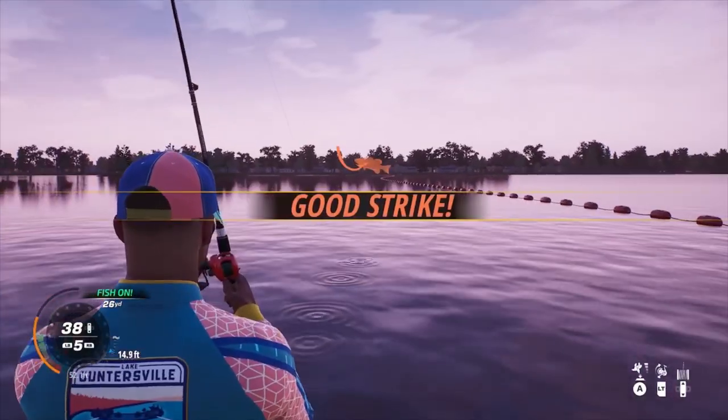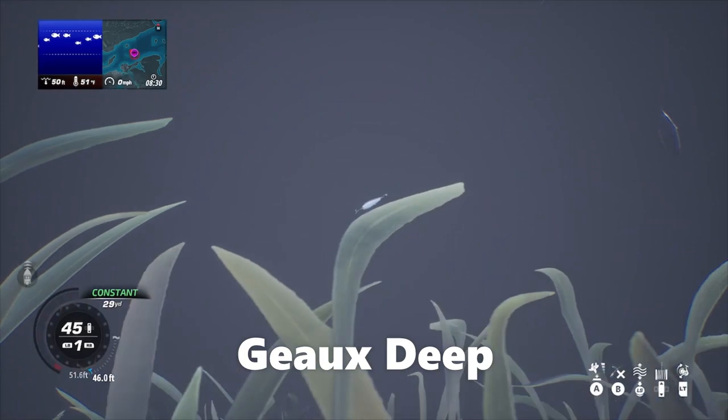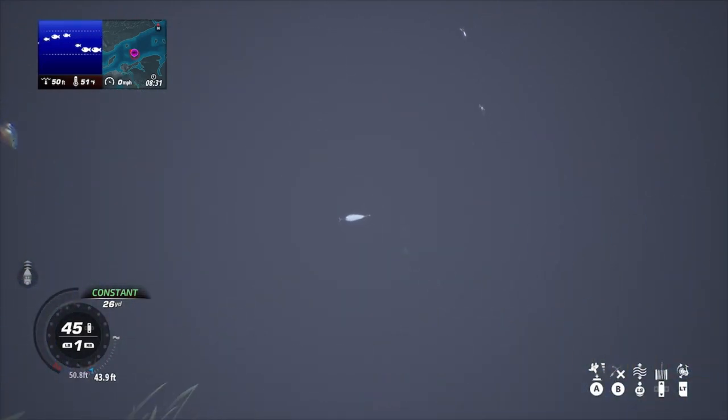It's basically lazy man fishing — a nice quiet day on the boat. Just cast out and let that baby sink. Use your fish finder to see if they're 25 to 30 or 35 feet down. Once it gets around that depth, sometimes they hit it on the drop. If they don't, I usually pop it up and down a little bit. Go deep or go home — that's what I always say.